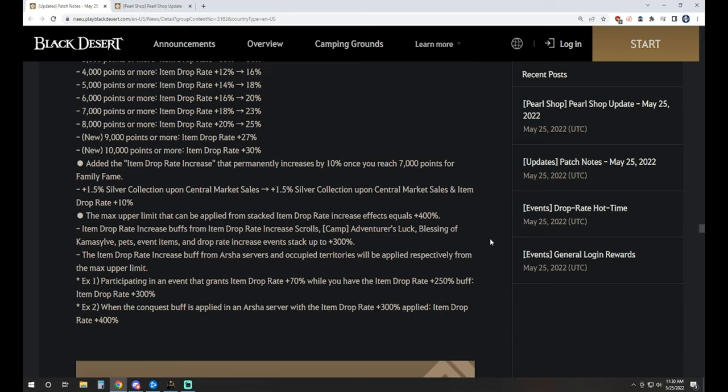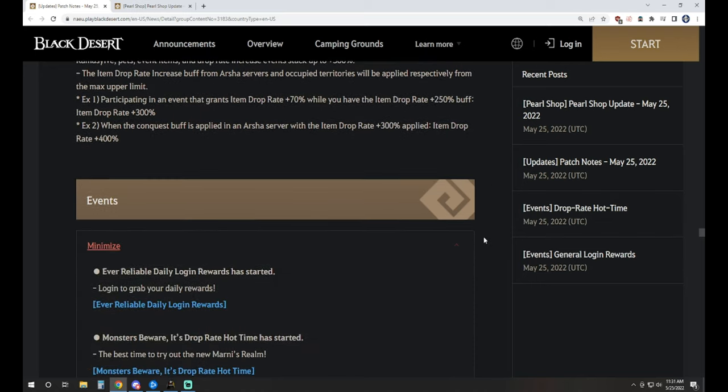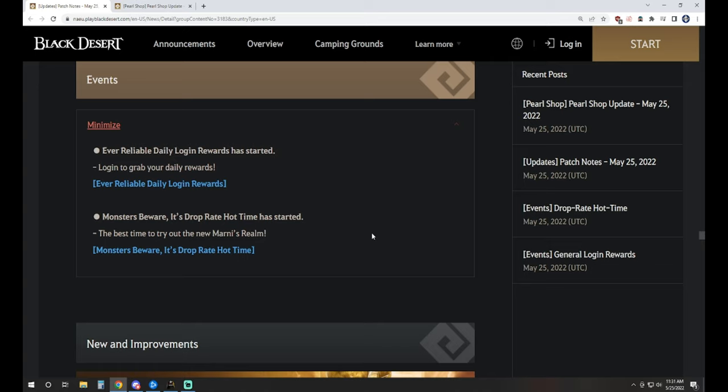The item drop rate increase that permanently increases by 10% once you reach 7,000 points for Family Fame is now introduced as well, giving you an extra bonus 10% drop rate that counts toward your maximum of 300%.